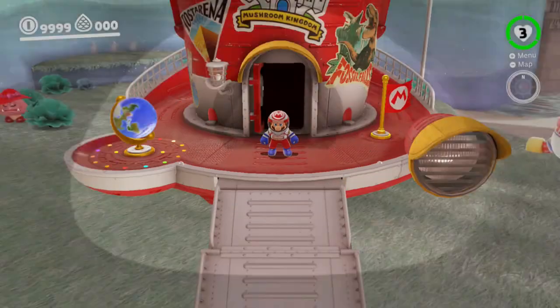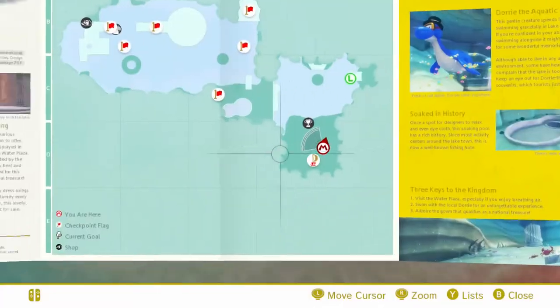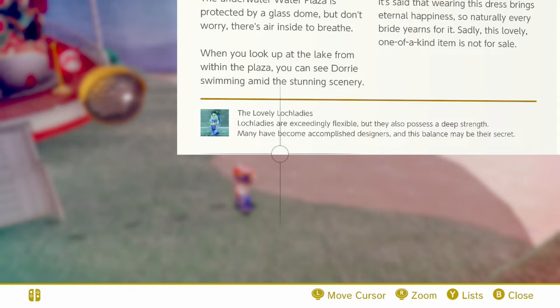Now, why I came over to the Lake Kingdom was I was pointed out that I forgot to read the Lock Lady portion of the brochure down here. The lovely Lock Ladies. Lock ladies are exceedingly flexible, but they also possess a deep strength. Many have become accomplished designers, and this balance may be their secret.